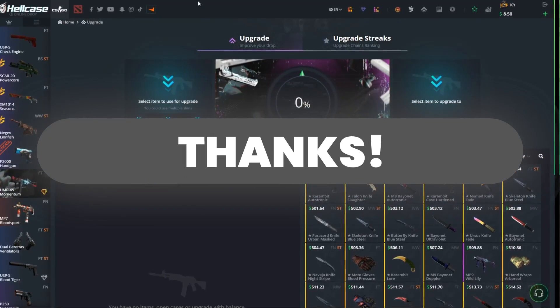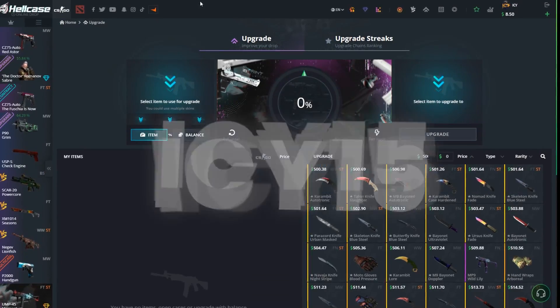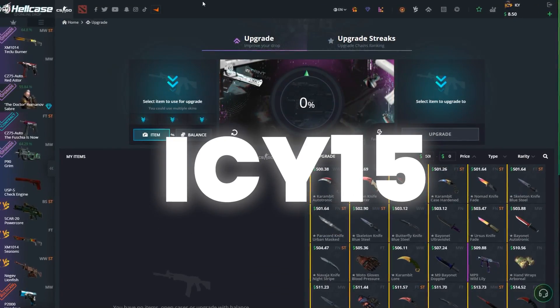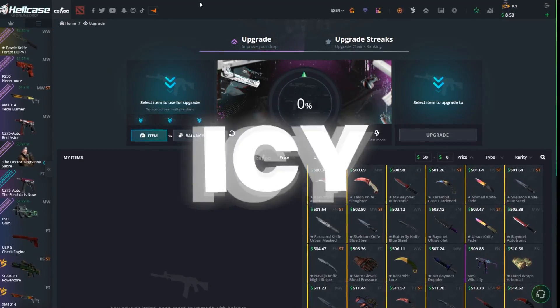If you'd like to earn an extra 13% for the positive squad, use code IC15. If you'd like some free balance for the positive squad, use code IC. See you in the next video!